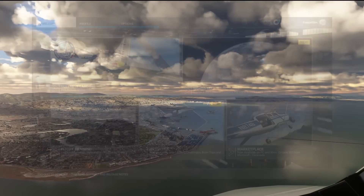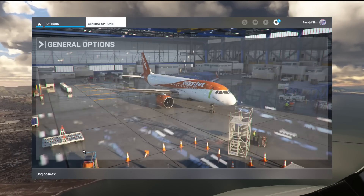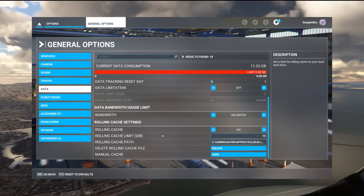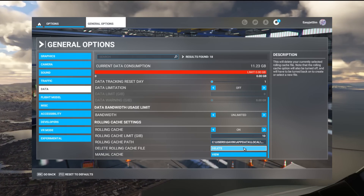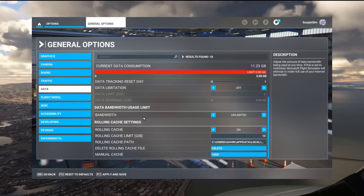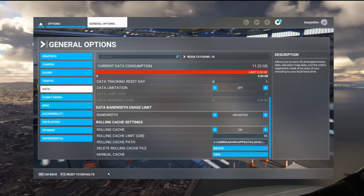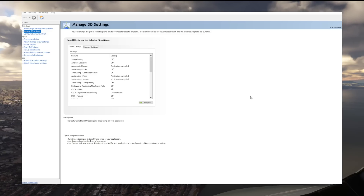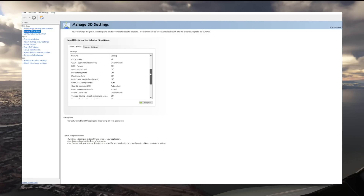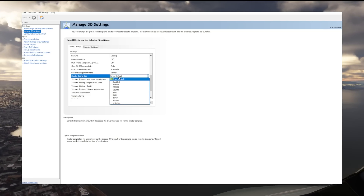Step one is clearing Microsoft Flight Simulator's cache. Go to the Options page, head into General Options, find the Data tab, and scroll right down to find the Rolling Cache. If you're using it — even a small amount like the 10 GB shown here — delete all of that and apply and save. Next, exit the simulator and launch the NVIDIA Control Panel. Go to Manage 3D Settings, scroll down to where it says Shader Cache Size, and disable that for the time being.